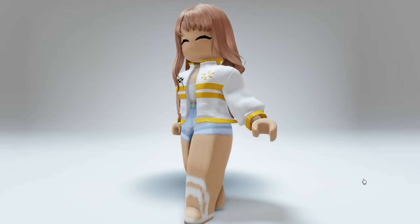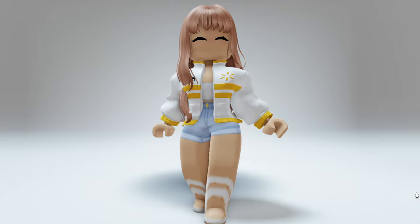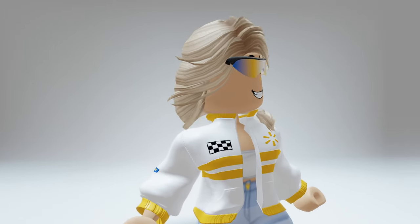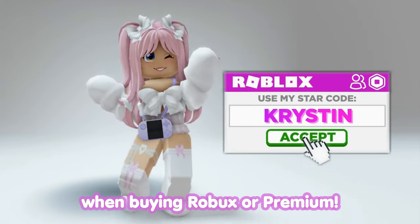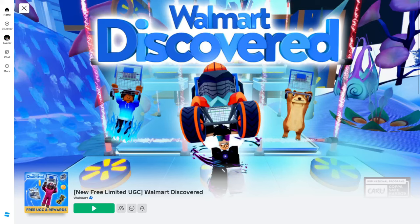There are two new completely free limited UGC items: this jacket which is a 3D piece of clothing, as well as the shades — I'm going to show you how to get both. Don't forget to use star code Kristen when buying Robux or Premium, it helps support me and my channel. First let's head over to Walmart Discovered — I'll leave a link for the game in the description.